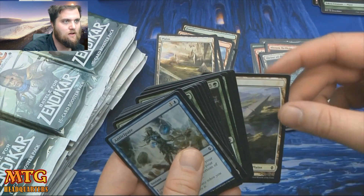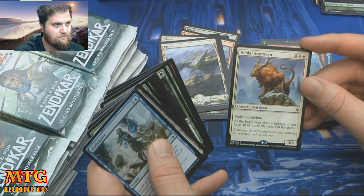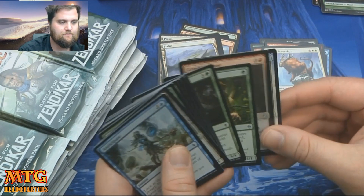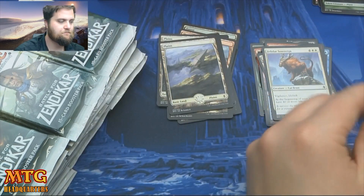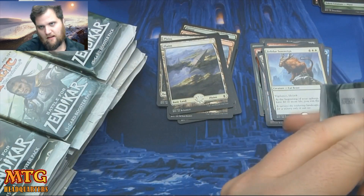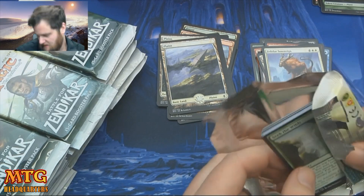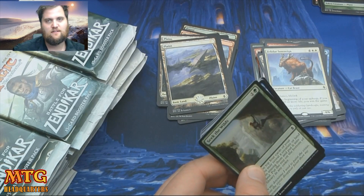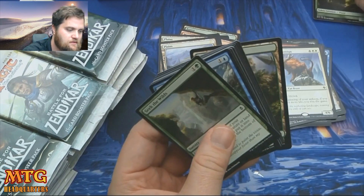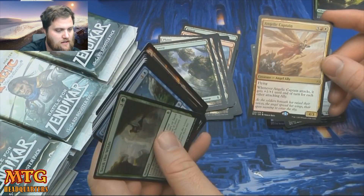In all my drafting I've only opened Felidar Sovereign — a reprint that nobody wanted. I opened an Expedition online and because they're not letting you trade them in it's so sad. Expedition Godless Shrine on MTGO — five bucks. I didn't sell it. I also drafted Angelic Captain — fine, but I'd rather see that in pack three.